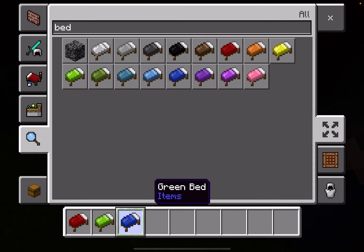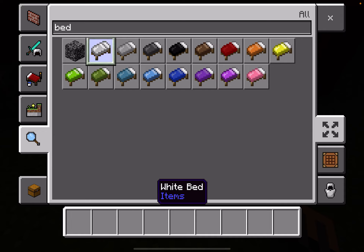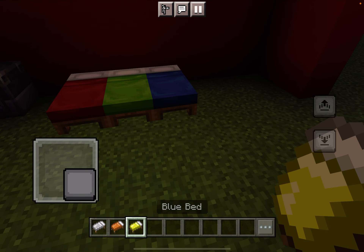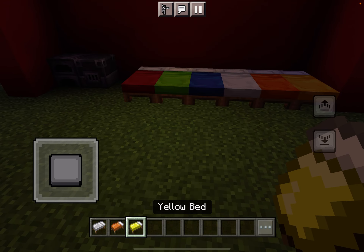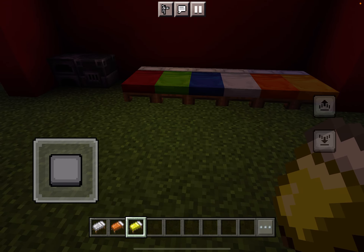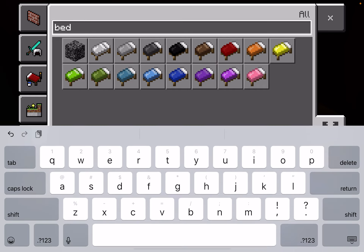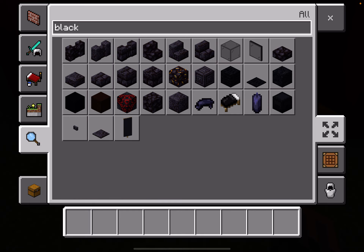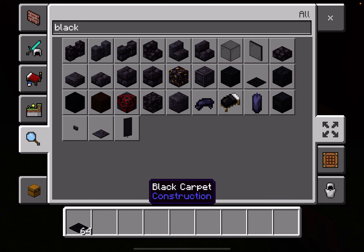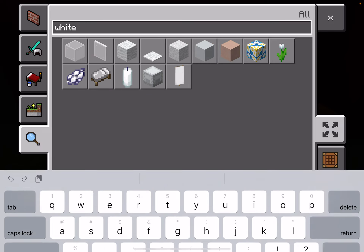Oh yeah, I forgot we added three more colors: white, orange, and yellow. I'm also gonna get a black carpet and a white carpet.